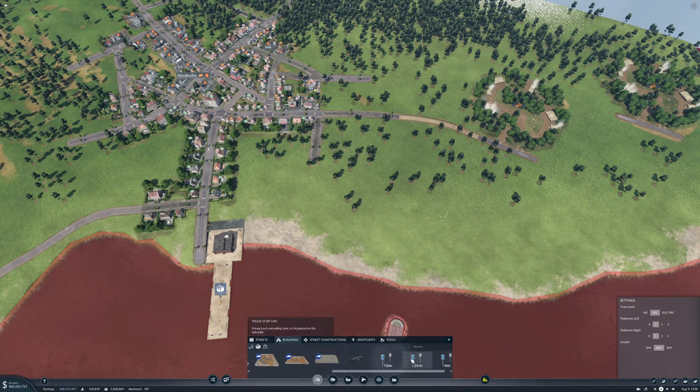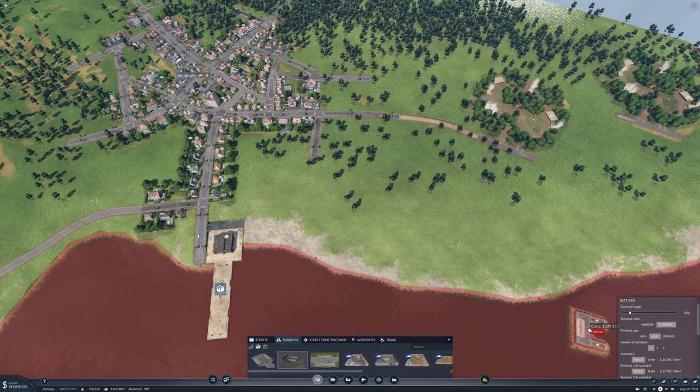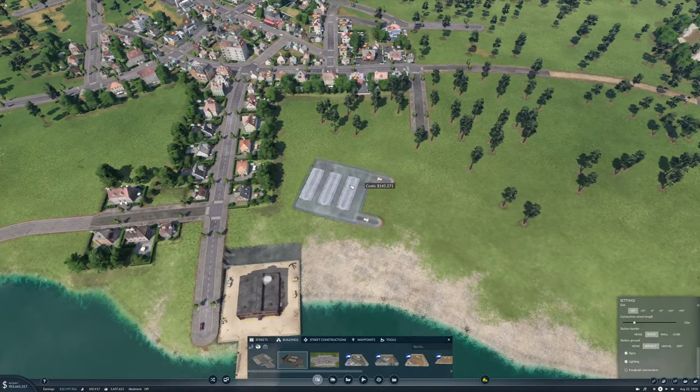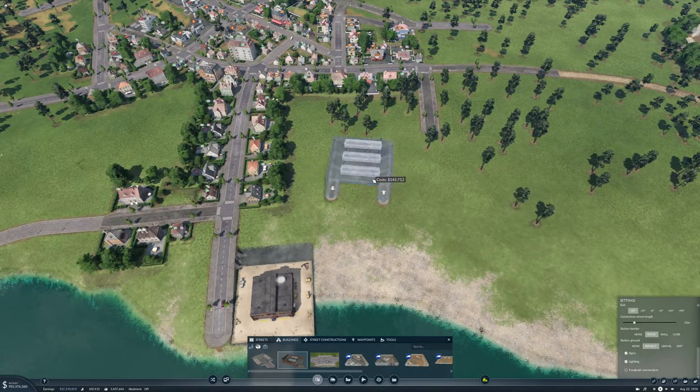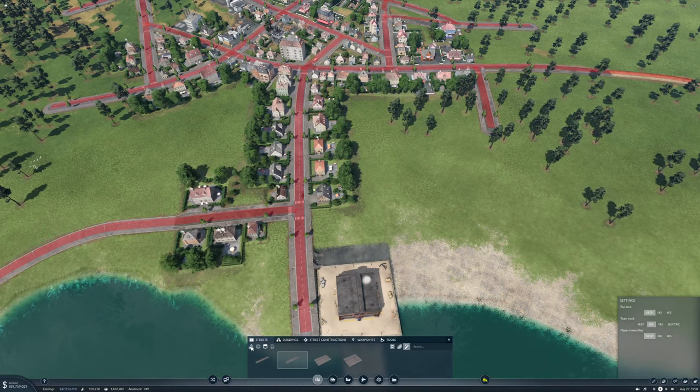We need a cargo thing here — this is only unloading, but we want unloading and loading. We'll use this one, probably make it 30 meters with three terminals, all for trucks. I guess we need to put in a road here first.